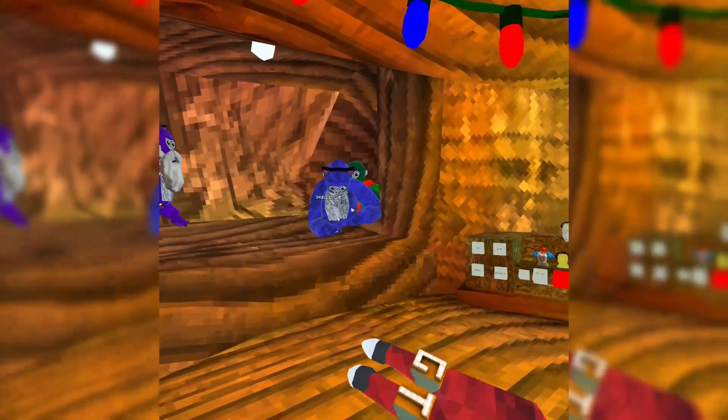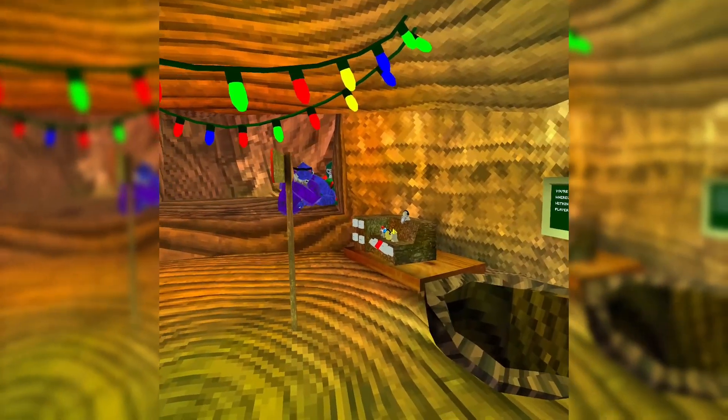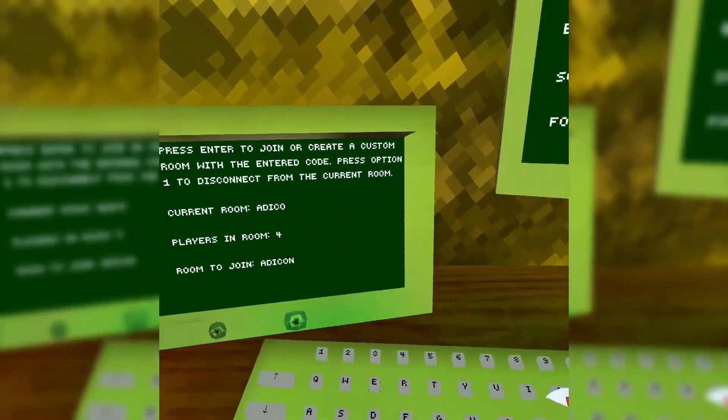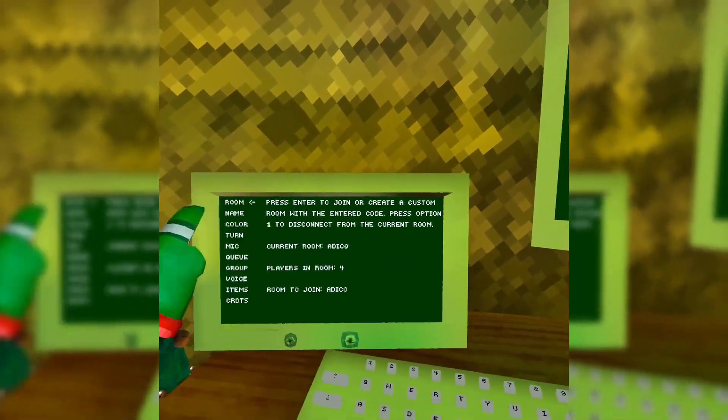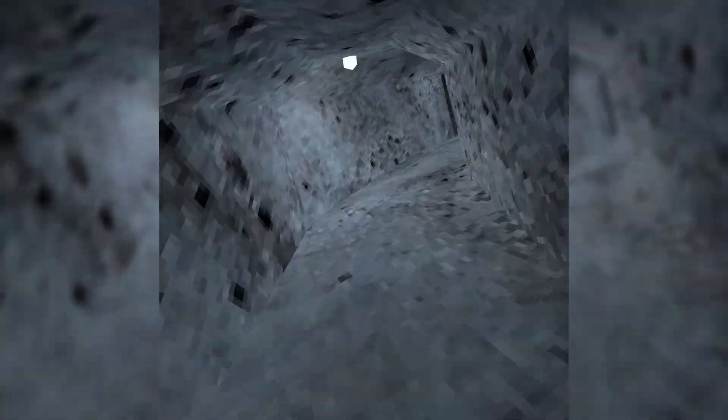Alright guys, the holiday overstock sale is here in Gorilla Tag — let's go check it out. Before we do that, if you want to be with us in game, join code is Autico. I'm in here sometimes recording or goofing around, unless I'm in a private lobby. I'll be in here, so go join or something. Let's go see the new cosmetics.